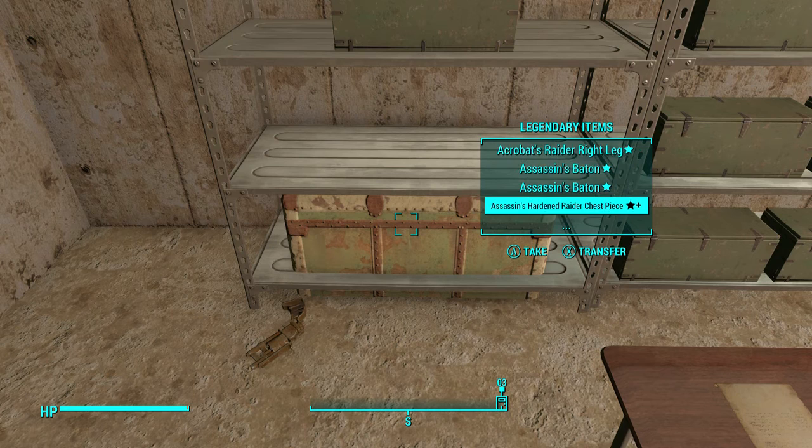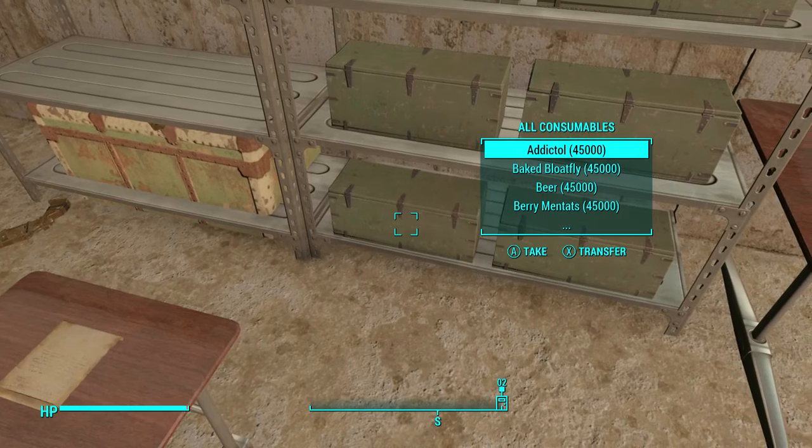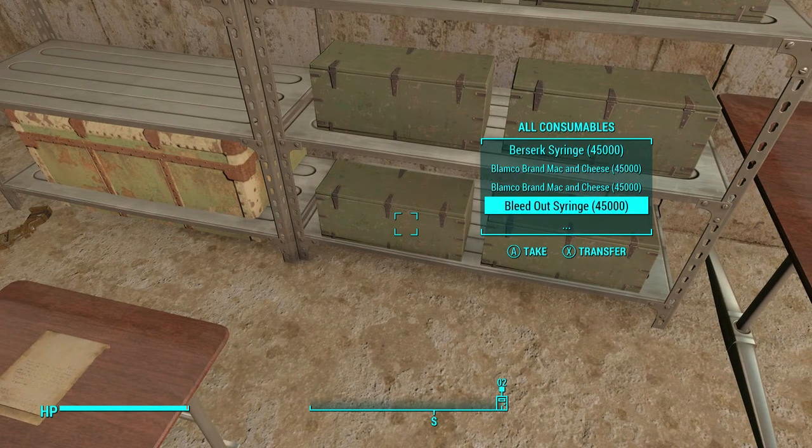It literally has all the legendary things that are in the game. I can't guarantee DLC but in the vanilla version of Fallout 4 every single legendary item is in this chest. It's a ton of stuff in there. Then there are all the vanilla items in the game, plus all the consumables — 45,000 of them.